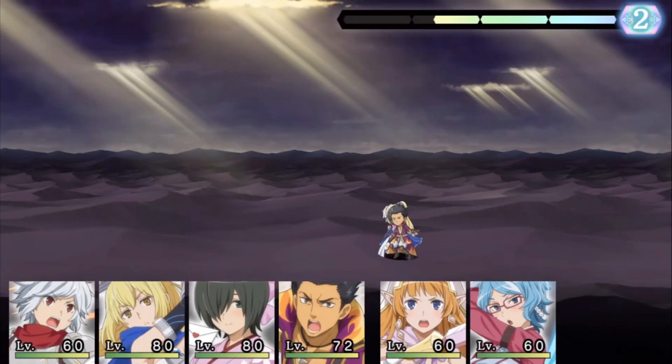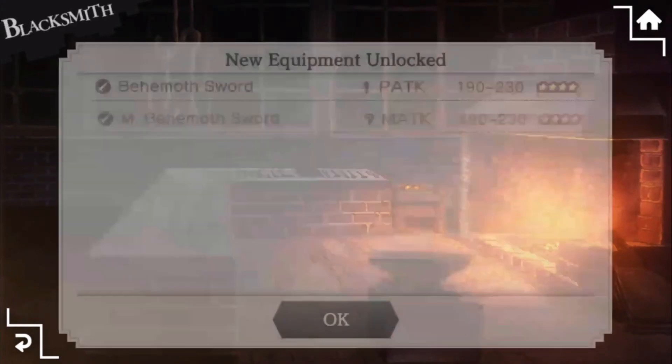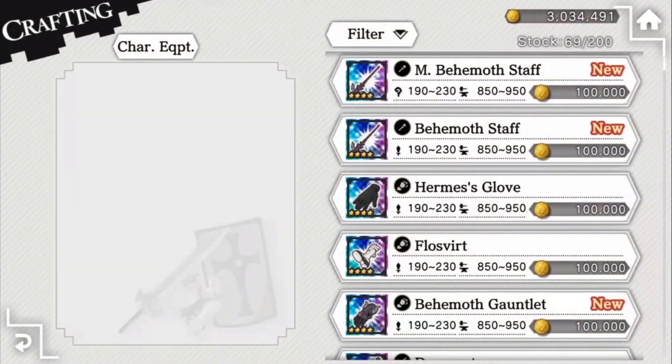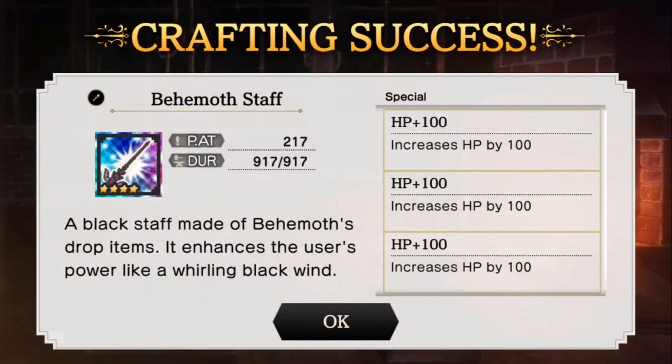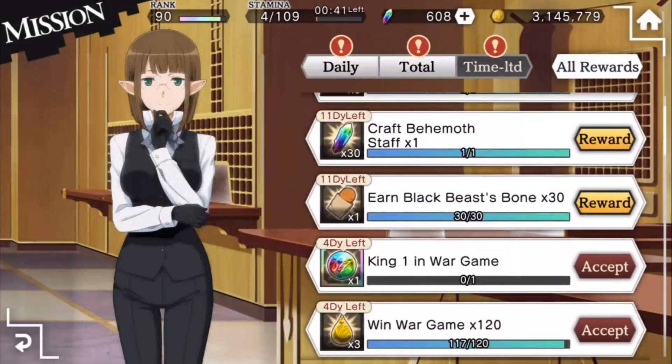Killing the Behemoth drops Special Crafting Materials that you can use to craft the new Behemoth weapons. There are 10 of these in total, and they can have up to 230 attack. When you craft one of these, there's a chance they can have up to 500 bonus health. And remember, you get 30 Eris for crafting each one, so that's a total of 300 if you craft all 10.